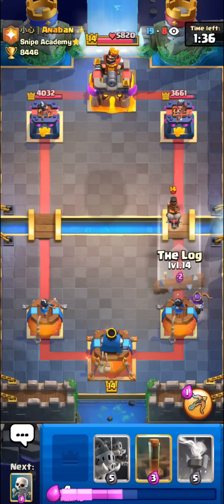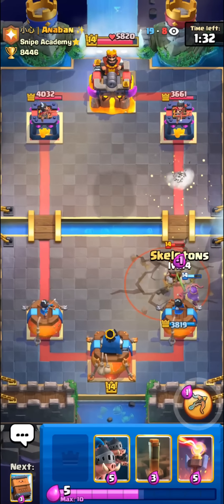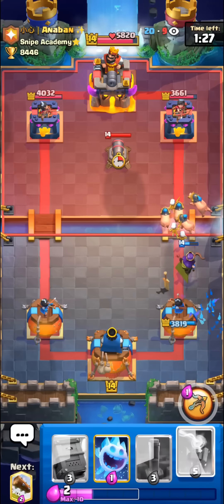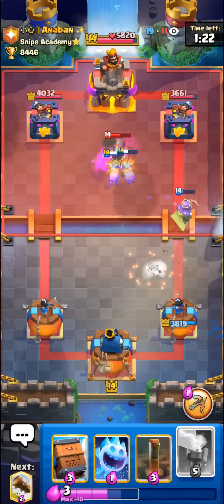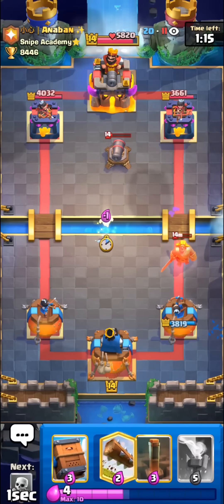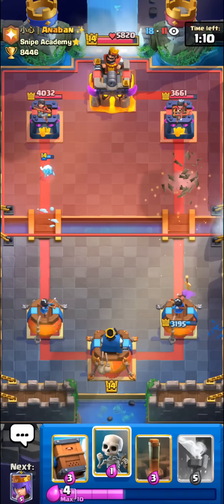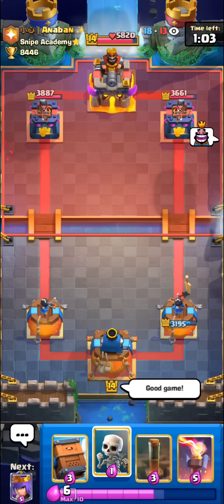I'm pretty sure he's playing earthquake in his deck — Anaban nearly always tries to snipe me so I was kind of expecting this and had a pretty good idea of what to run. I'm going to go with another set of royal hogs. He does have cannon — I was kind of expecting fisherman from him since he normally runs this deck with fisherman instead. Pretty good queen there going to pretty much take out his golden knight. Dashes to our tower instead of ice spirit — really unfortunate, but not the end of the world. I'm feeling pretty decent about this matchup, though I'm a little scared since he probably has mirror earthquake to kill our inferno towers.